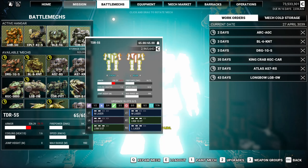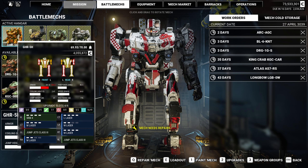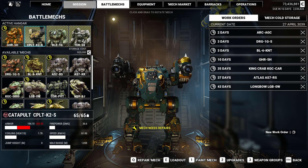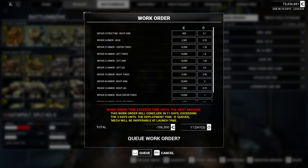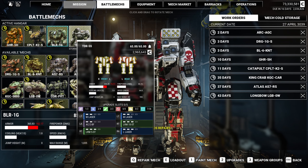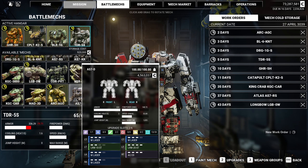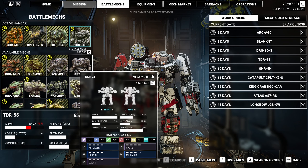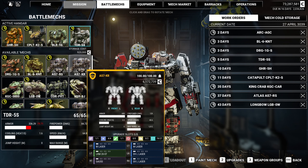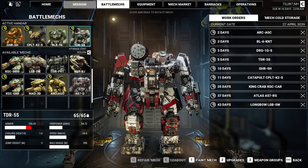We want to queue up as many repairs as we can. Eleven days - there's nothing we can do about it. The Battlemaster I might try to hold on to. The Thunderbolt is probably not a mech we really care too hard about. I'm hoping we can do maybe one mission and then have some of these guys back. We do have the Crab and an Atlas - the Atlas D is back so we can use it.